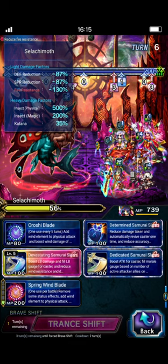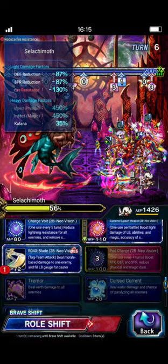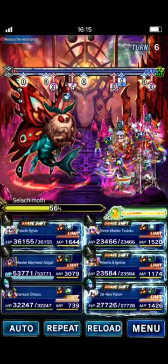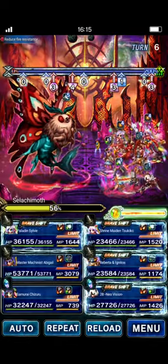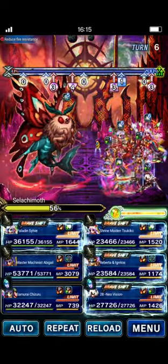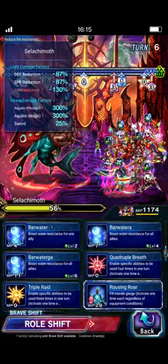You're going to notice that the HP lock is not working — we're going to go past 50%, probably as far down as 40%. I'm assuming they're going to fix that at some point, but this strategy should still work even if the HP lock was active. So don't worry too much about that.